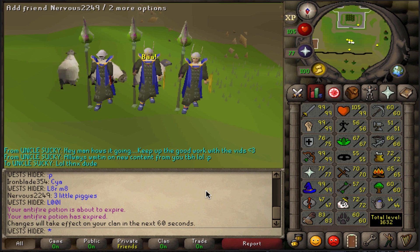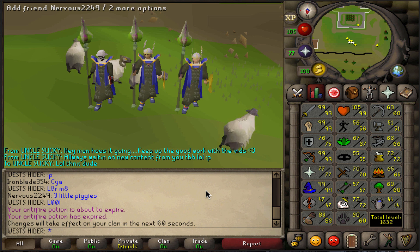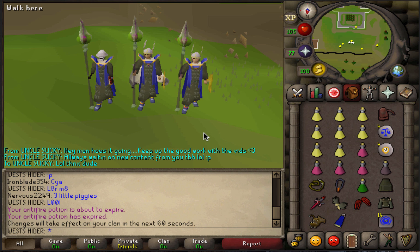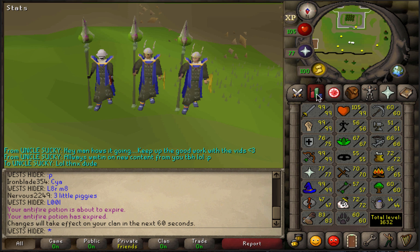What's up boys? It's Whale Hunter coming back at you with another PK commentary today. We're gonna be trying to figure out mage cape TBs - do they work? Can you PK bank with them? We're gonna be utilizing three accounts and doing this in a bounty hunter world.